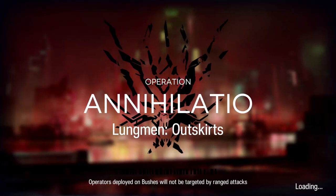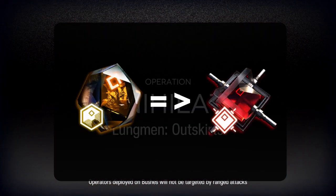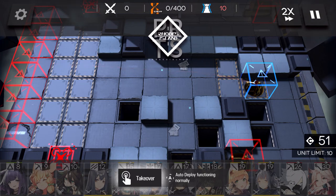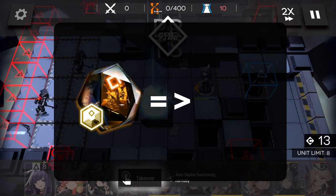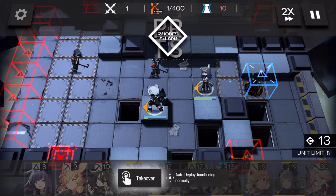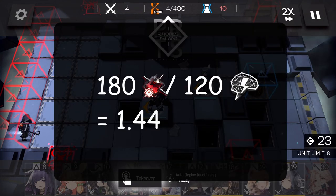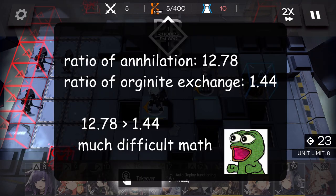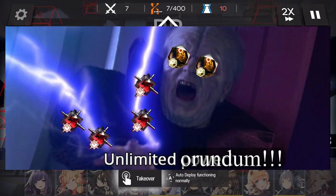Next, let's calculate the sanity efficiency for directly trading Originite Prime for Orundum. Assuming a 125 sanity cap, reached around level 60, every Originite can be traded for either 125 sanity or 180 Orundum. So dividing those gives an efficiency of about 1.44 Orundum per sanity. That's quite a bit worse than Annihilation, but this method isn't limited on a weekly basis — you can trade as much as you want.